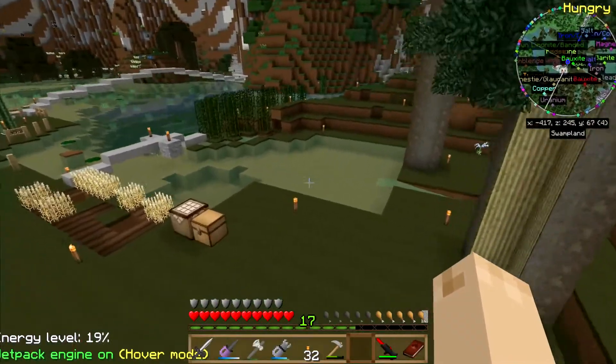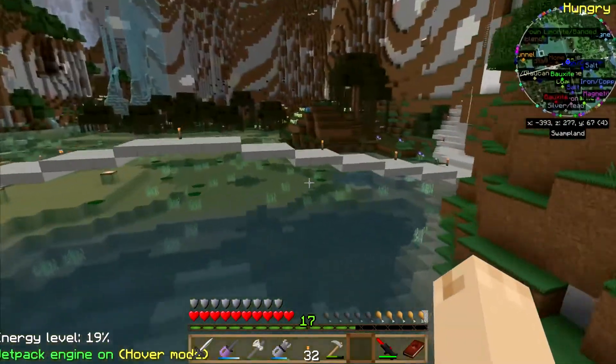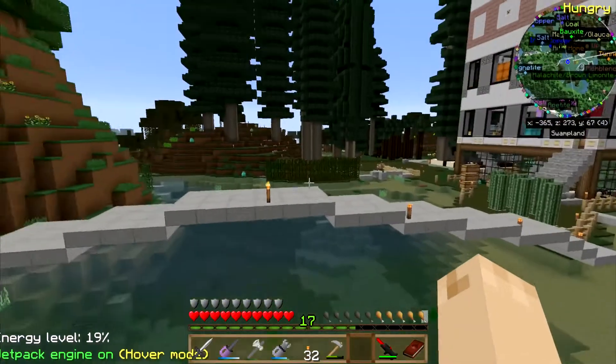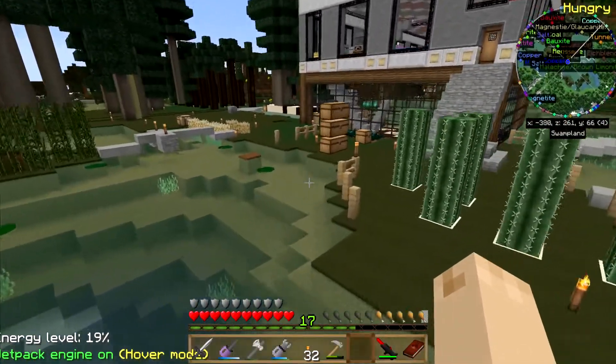I don't know what all the different little things do in the mods, because I'm still exploring and playing with things. This is a huge mod pack and it's going to take me forever to play with everything. But methane can be made from potatoes — I have two potatoes.